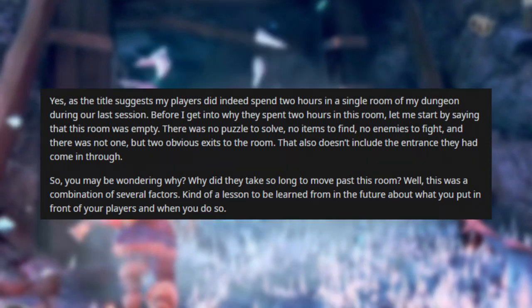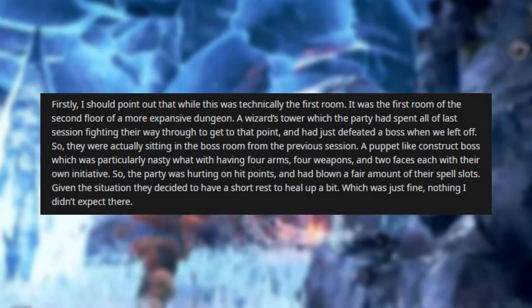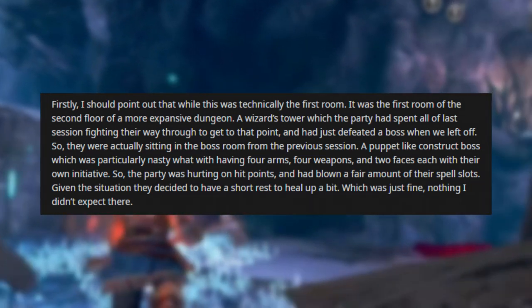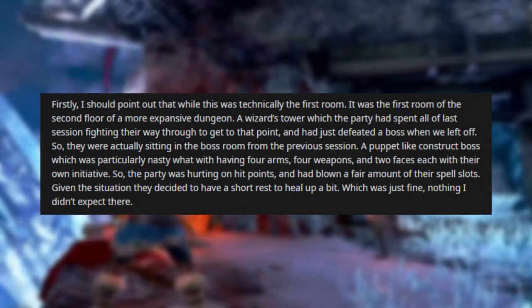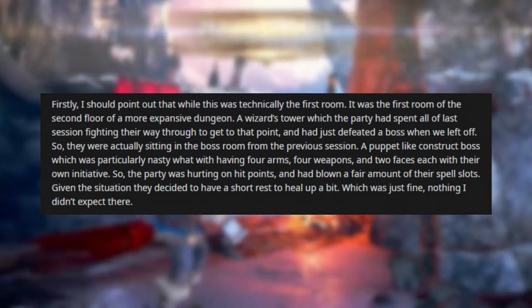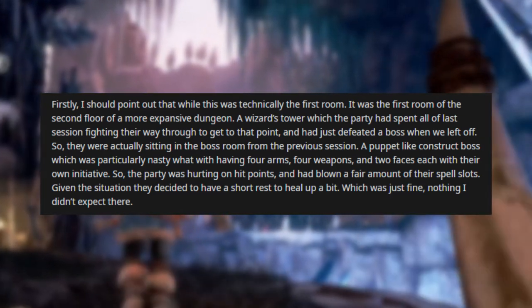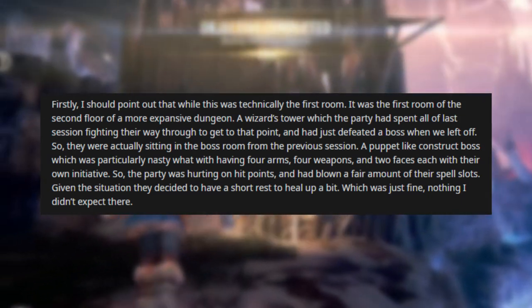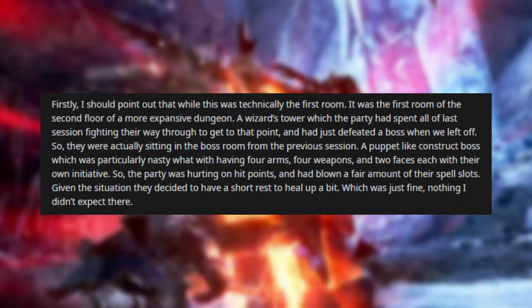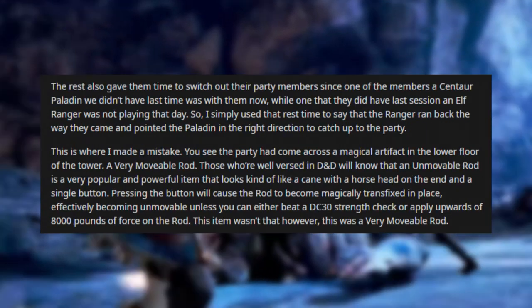This was a combination of several factors — a lesson to be learned about what you put in front of your players. While this was technically the first room of the second floor of a wizard's tower, the party had spent all of last session fighting their way up to that point and had just defeated a particularly nasty puppet-like construct boss with four arms, four weapons, and two faces, each with their own initiative. The party was hurting on hit points and had blown a fair amount of spell slots, so they decided to take a short rest.